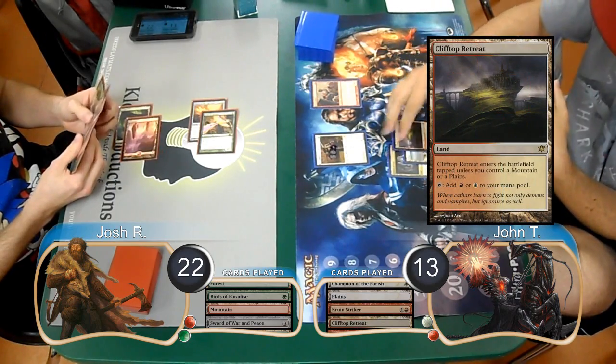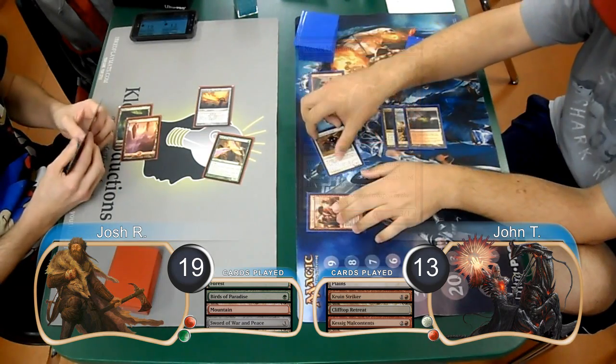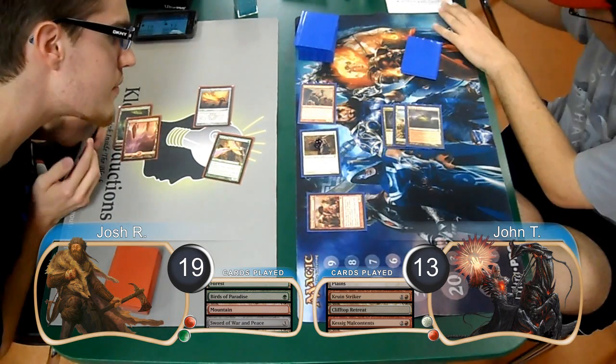Then John laid down a Clifftop Retreat and played a Kessig Malcontents, doing 3 damage to Josh, taking him back to 19. He then attacked with his other two humans, taking Josh to 13 as well.